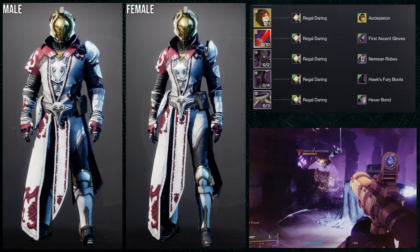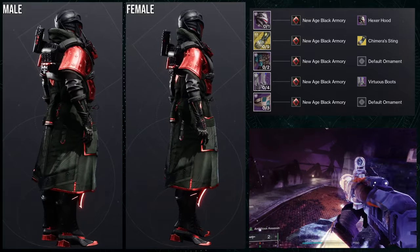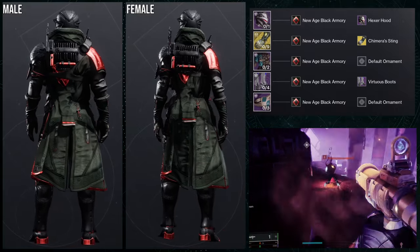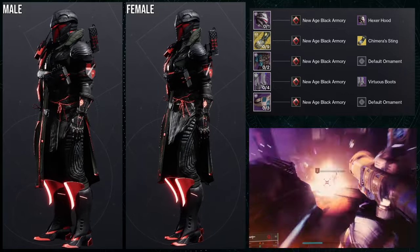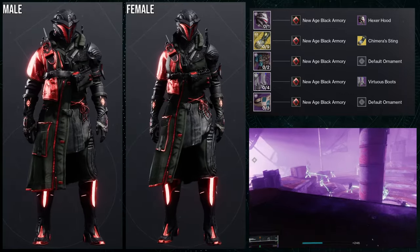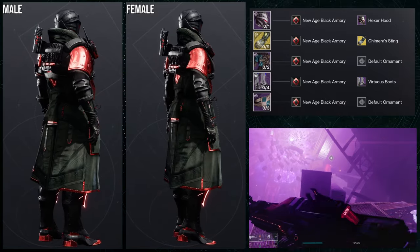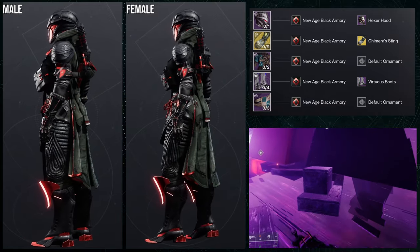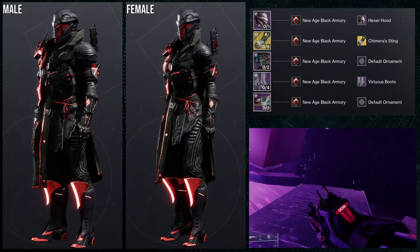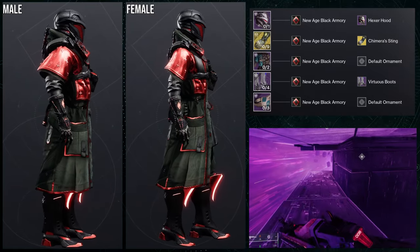Just know that the Speaker's Sight ornament specifically — the big gold on the front — takes off colors, so that might be a problem for some people. Personally I was just like, whatever, it makes kind of sense. For the shader, Regal Daring is what we're using because it looks regal. Sometimes the reasoning is just that simple. Let me know what you guys think about this one.